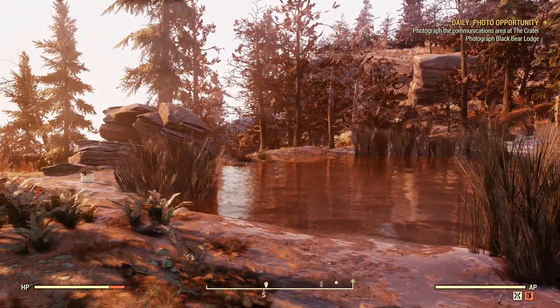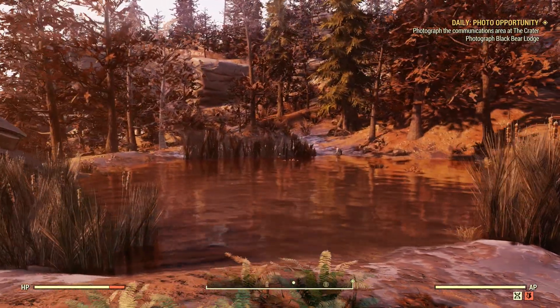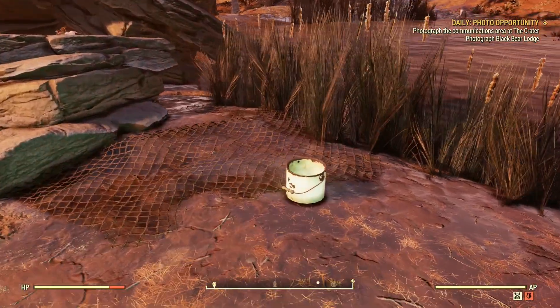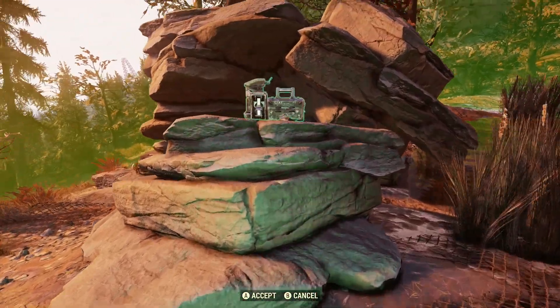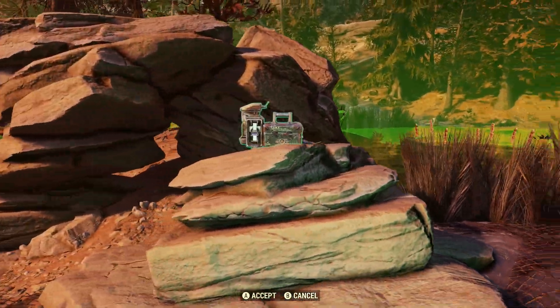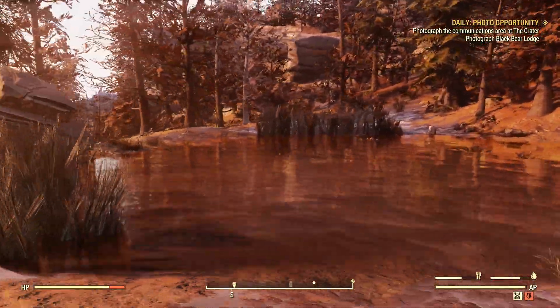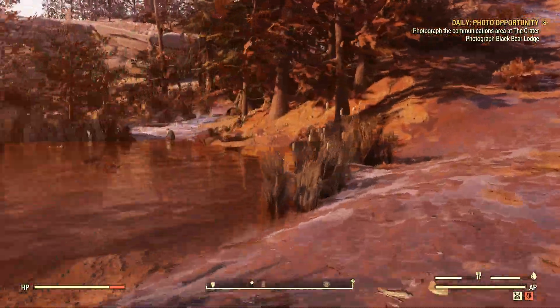These shrubs and rocks will disappear when you place things down. As far as enemy spawns go, I've ran into a few mole rats and a couple scorched, but nothing too annoying. You get a free bucket if you decide to come here, and you can place things down on this rock formation. It's a good location with water that's in the middle of nowhere and it's not on a lake or river.